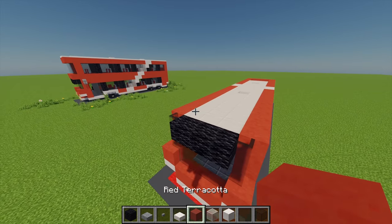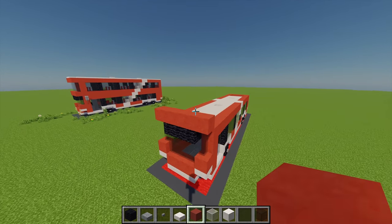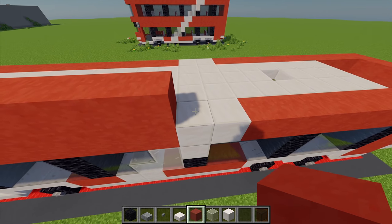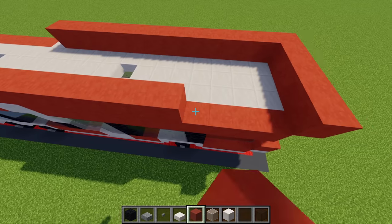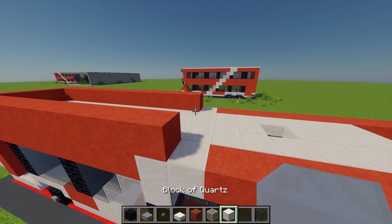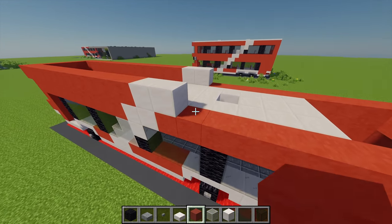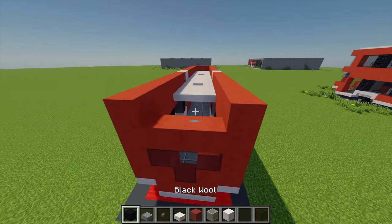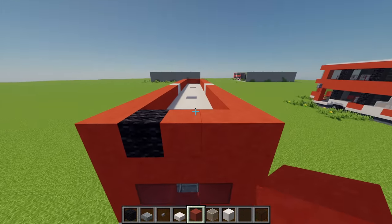Next up for the next layer. Moving back to the red terracotta first, I'm going to place 5 going all the way along at the front. Going all the way around I'll place more red terracotta until I meet the quartz block, doing the same on the other side. Then I'm going to grab some blocks of quartz and place another 2 on each side, then moving back to the red terracotta placing another 9 going across on each side. With some black wool I'll place 1 on the left hand side, then with more red terracotta placing 2 next to that.